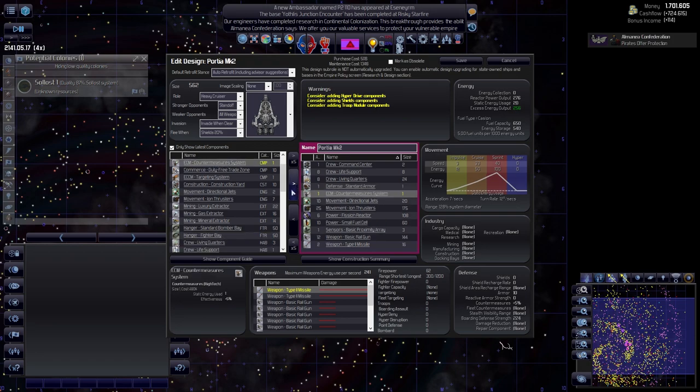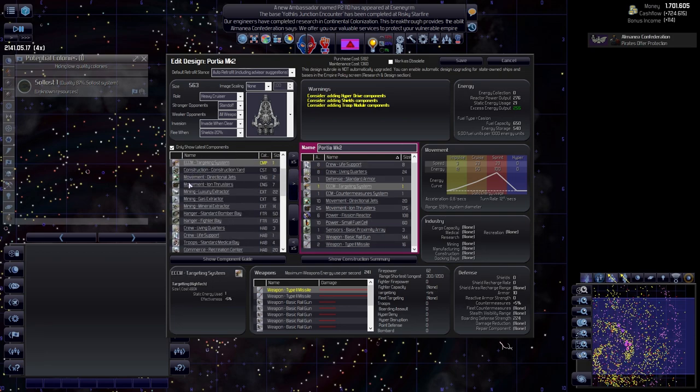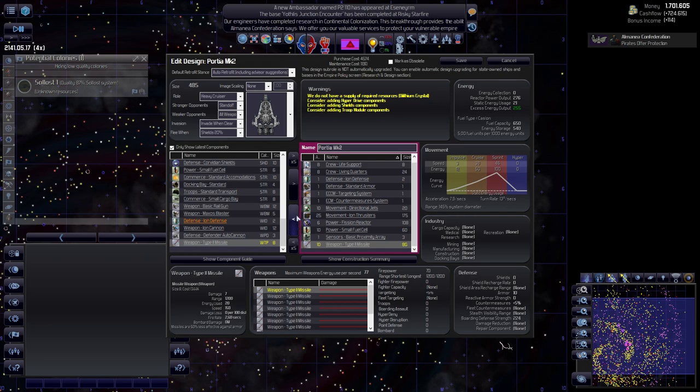Do we have the countermeasures? No. Targeting systems - there we go. Defense is right there. In terms of weapons, we're going to get rid of the basic railguns and add missiles - a lot of missiles. We need a hyperdrive as well; hyperdrives are useful if we want ships that can actually keep up with the fleet.